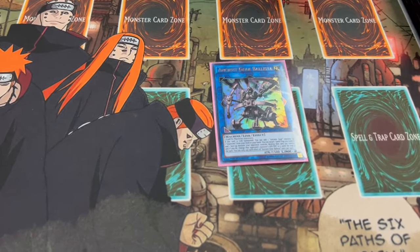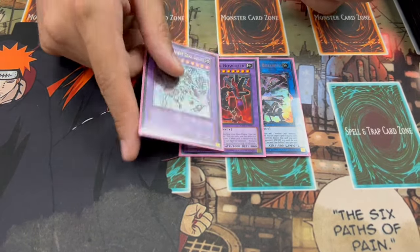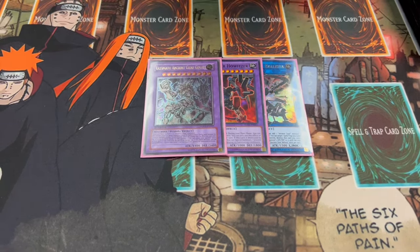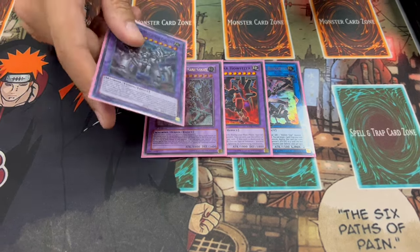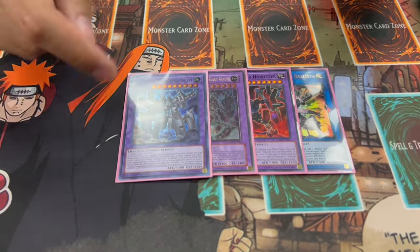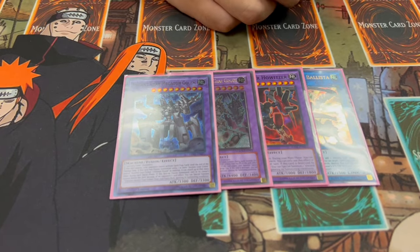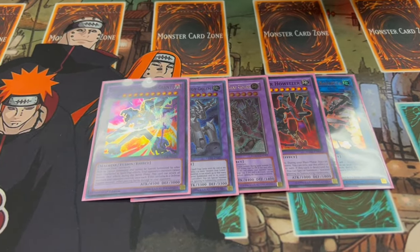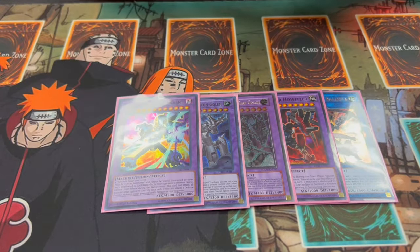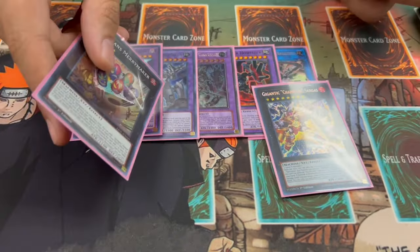One Ancient Gear Ballista — in testing I never needed the second one. One Ancient Gear Howitzer. One Ancient Gear Ultimate Golem — an OG GX card, very beautiful, but honestly not the best one. The Megaton Golem is really really powerful. They all require multiple Ancient Gear monsters but it's easy to set up with Ancient Gear Fusion and your trap. One Chaos Ancient Gear Giant — requires four monsters but if you can put it up you're pretty much winning. That's it for your Ancient Gear extra deck monsters.